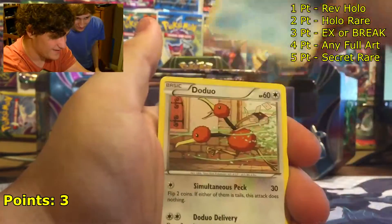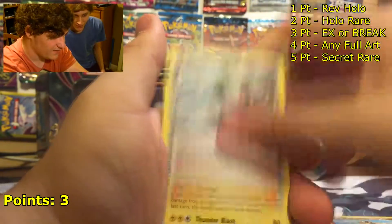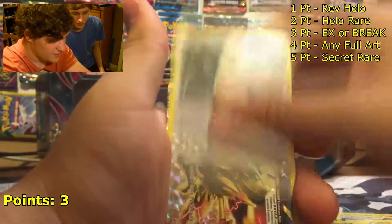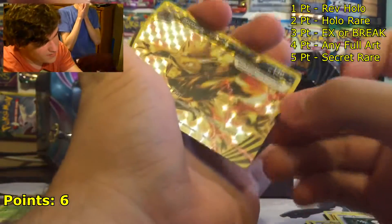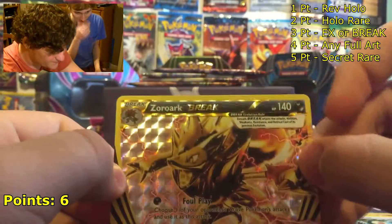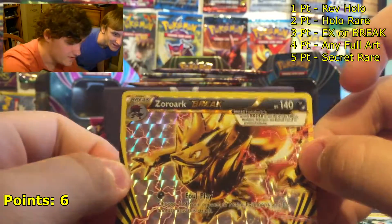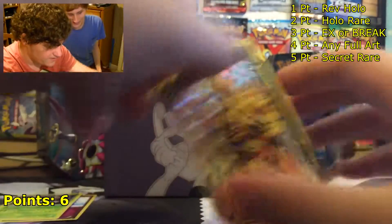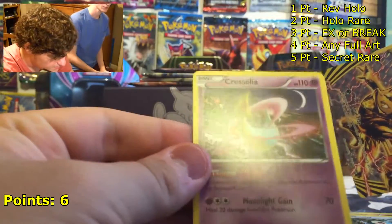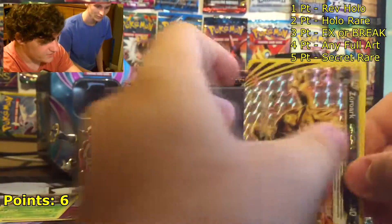Third pack: a Snubbull, a Rimerade, a Dedenne, a Piplup, a Hippopotas, a Fisherman, a Stunfisk, a Snorlax — oh baby! Zoroark BREAK! That's three points, so now we have six points total. Zoroark BREAK, three points — six points in all. We also got a Cresselia non-holo, which is nice. I really like getting legendary Pokémon. Can't argue with this Elite Trainer Box at all.